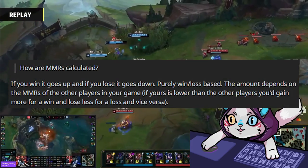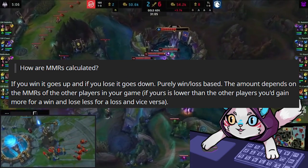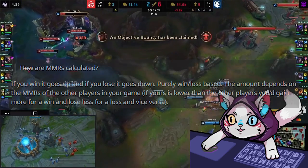How is MMR calculated? If you win it goes up and if you lose it goes down — purely win-loss based. The amount depends on the MMRs of the other players in your game. If yours is lower than the other players, you'd gain more for a win and lose less for a loss, and vice versa.